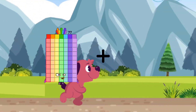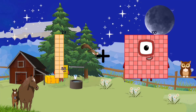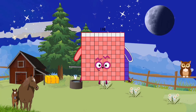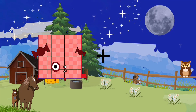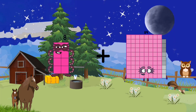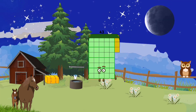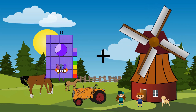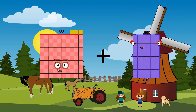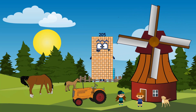23 plus 93 equals 116. 8 plus 35 equals 43. 103 plus 102 equals 205. Thank you.